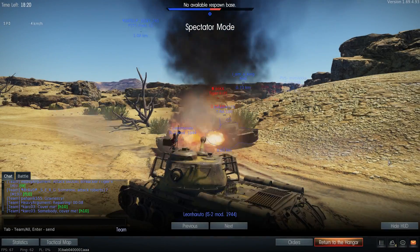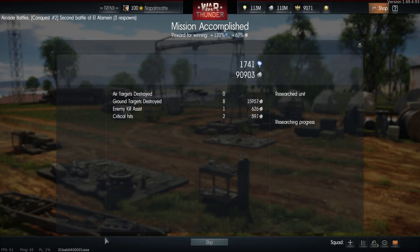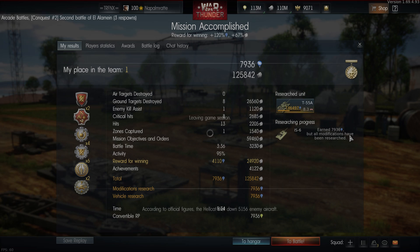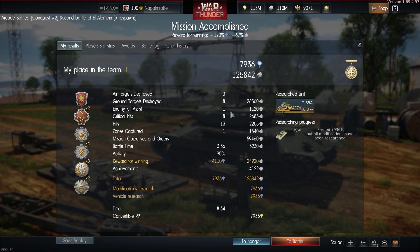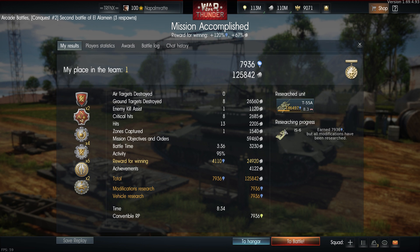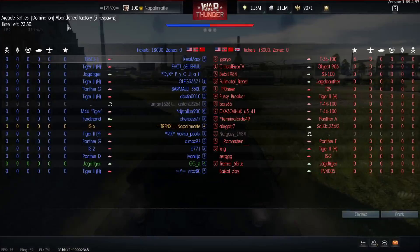He was set on fire shortly afterwards and eventually killed, but I did not respawn in another tank. Let's have a quick look at the post-battle results for a battle that took six minutes: six minutes with eight kills, one assist, and one capture zone — 125,000 silver lions. Definitely Arcade is the place for more silver lions. Nearly 8,000 RP that goes straight into researching the tank I want. By the way, if you use planes in Arcade due to the unlock mechanism, all the kills you get are calculated as being done with the tank you're driving, so if you do a multiple strike with an aircraft, you also get the premium reward for it.